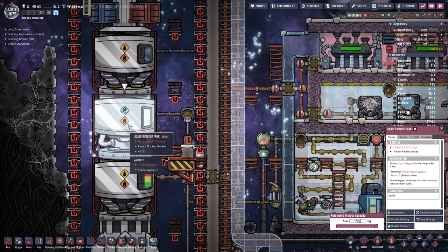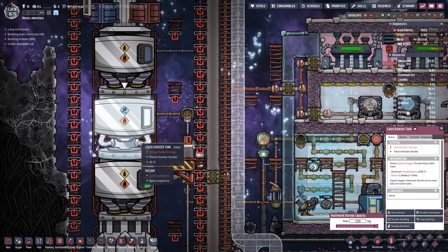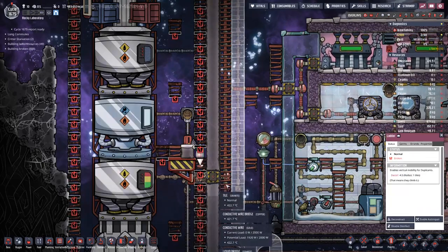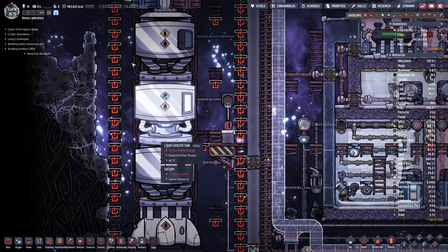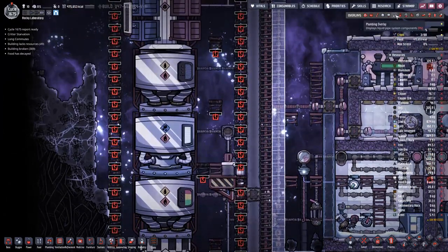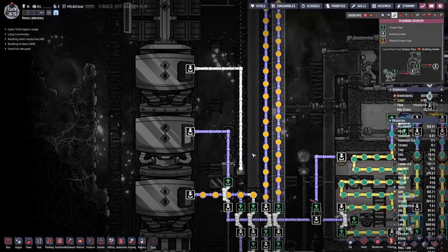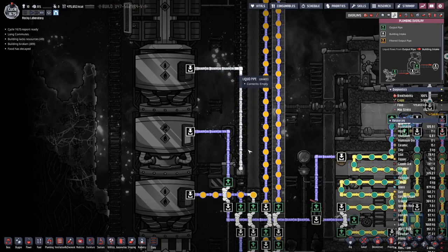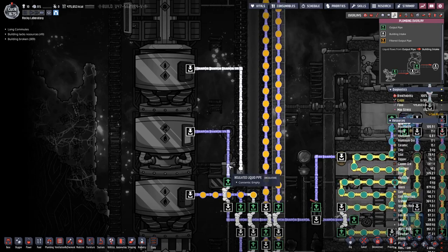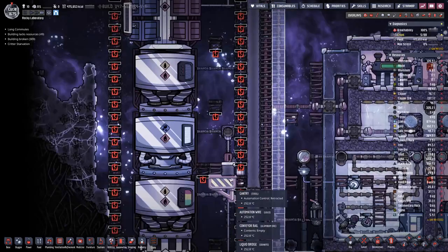For the liquid oxidizer tank I probably won't need that many. However for the hydrogen I might need more. We'll leave that one on top. However that means we would probably also need to switch out this pipe with insulated pipe, which is a bit expensive.